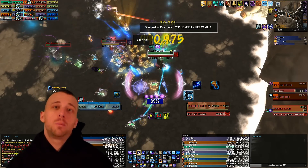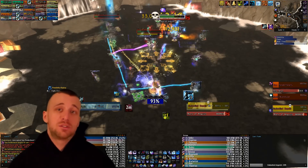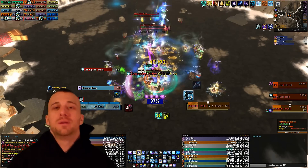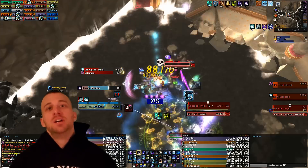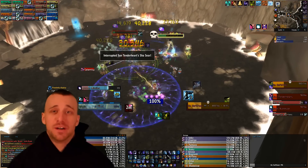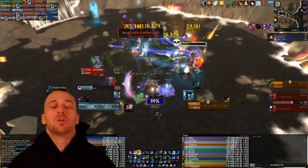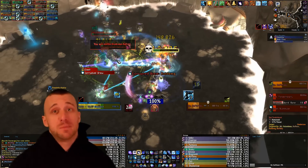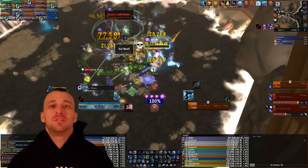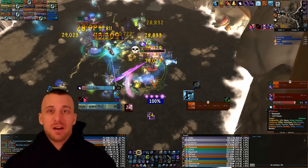For tips and tricks, most groups will pop Heroism right at the start, burn everything down, and then just kill things. Make sure you're switching to the right target. As Arcane we can put an incredible amount of single-target burst on anything we want, so when the Mark of Anguish target comes out, pummel it. You have the ability to do more damage to that Embodied Anguish add than anybody else in your raid, hands down. Arcane Mage can destroy a single target — that is what we are great at.